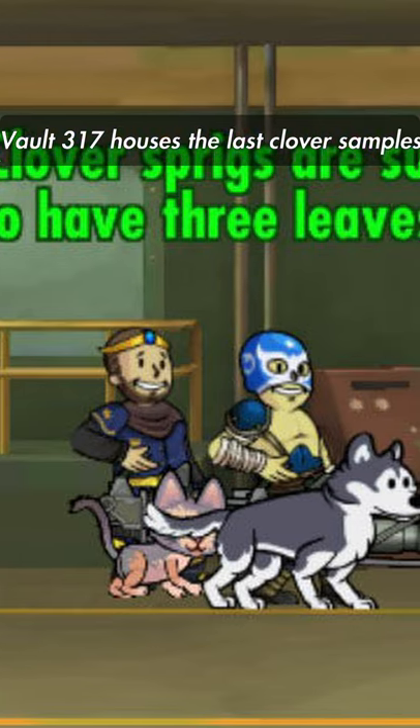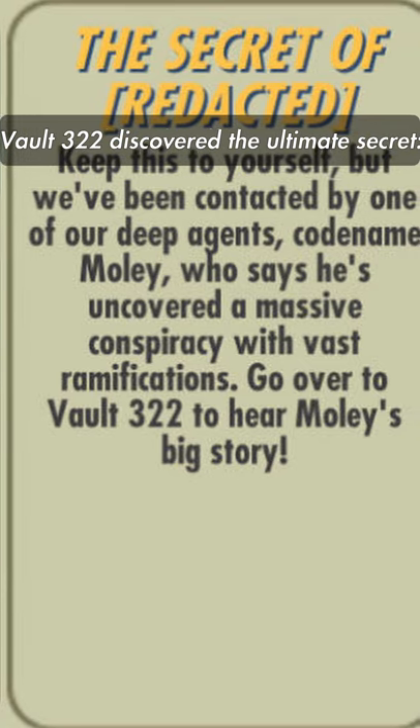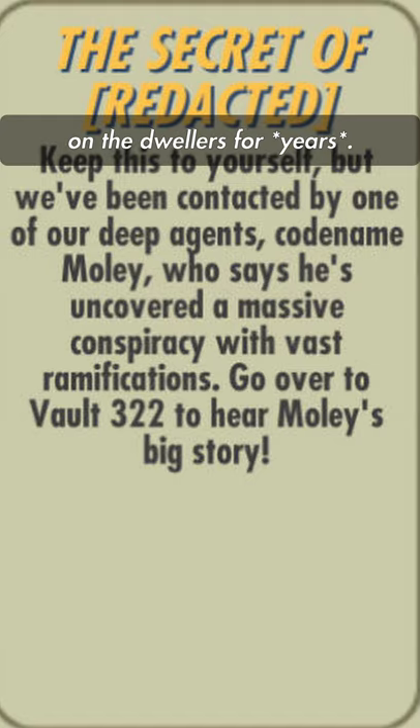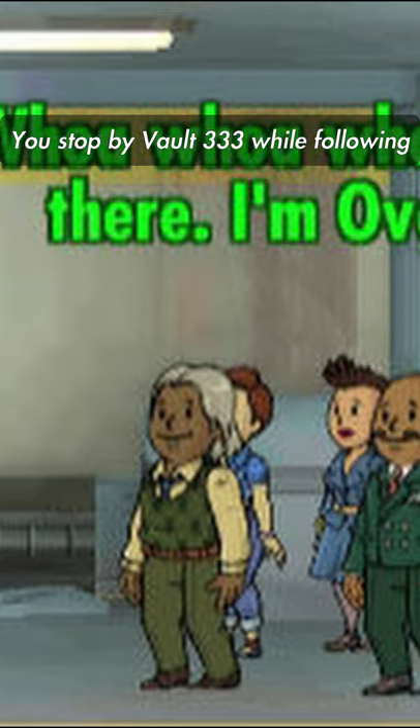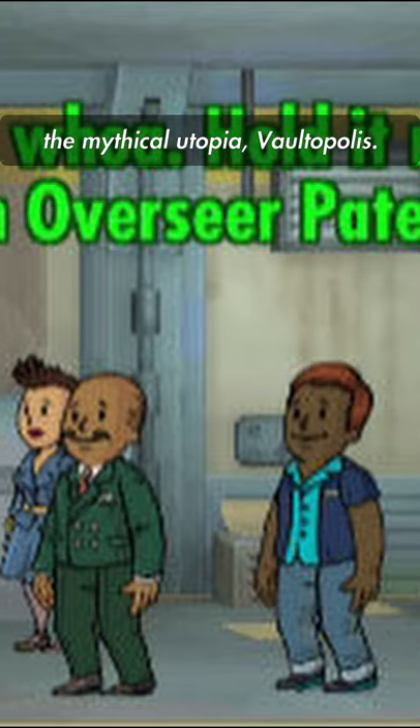Vault 317 houses the last clover samples from before the Great War. Vault 322 discovered the ultimate secret that Vault-Tec has been experimenting on the dwellers for years. You stop by Vault 333 while following the footsteps of Paula Plumpkin, who is looking for the mythical utopia Vaultopolis.